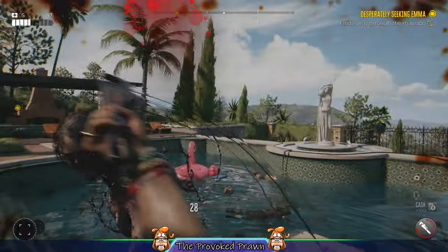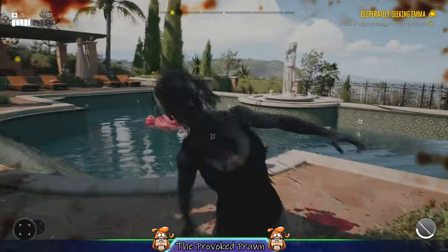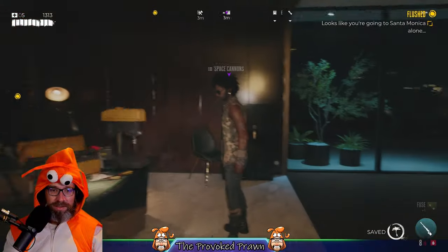Weapons are throwable, but it's really easy to accidentally throw your weapon off into the distance. You can see there that I just tossed mine away uselessly over yonder.